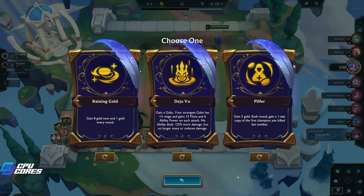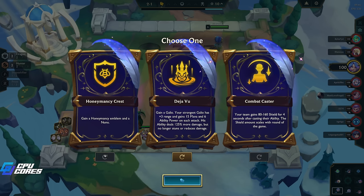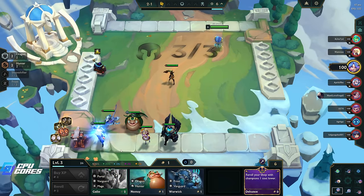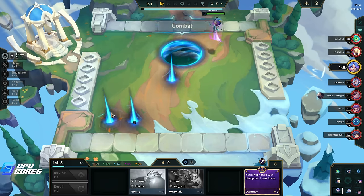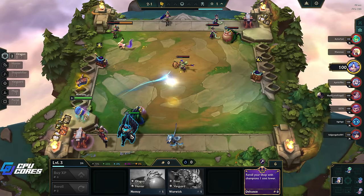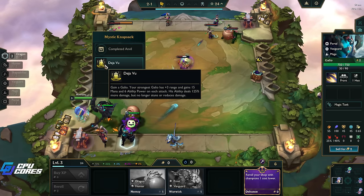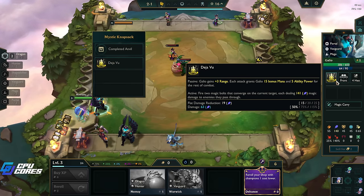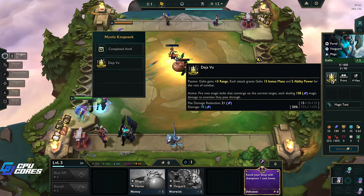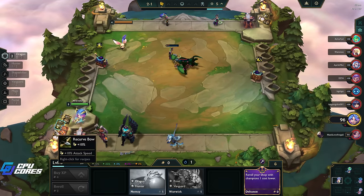Welcome back to TFT with me McCrathy. We have a Galio hero augment - Galio has plus three range and gains 15 mana and six ability power on each attack. We're going to go with that. Galio has range now and he gains 15 mana and six ability power on each attack. His ability deals 125% more damage - two magic bolts that converge on the target dealing magic damage to enemies they pass through. He's got 90 mana so we probably want a Rageblade on him.